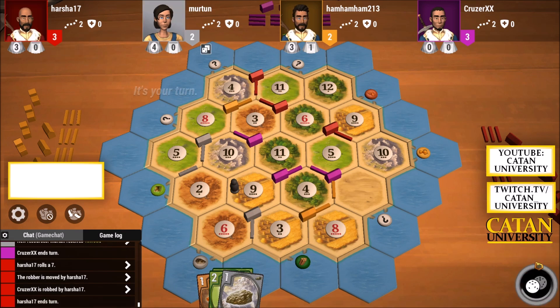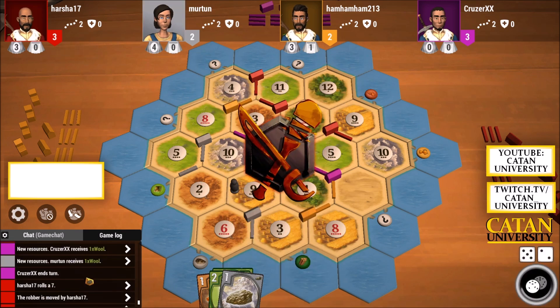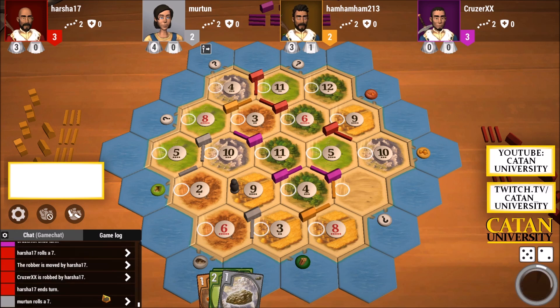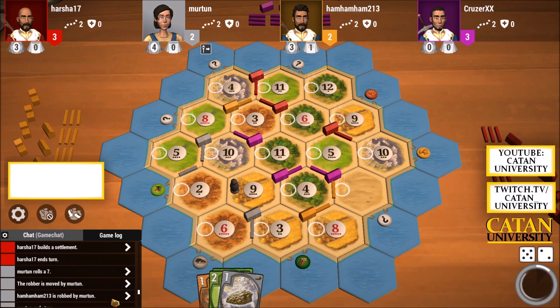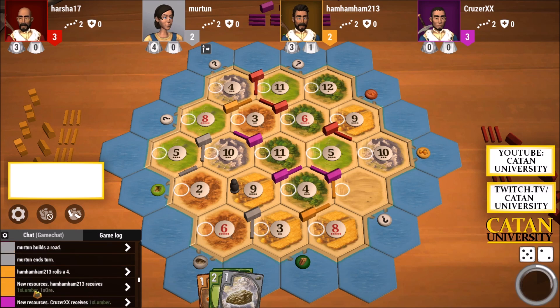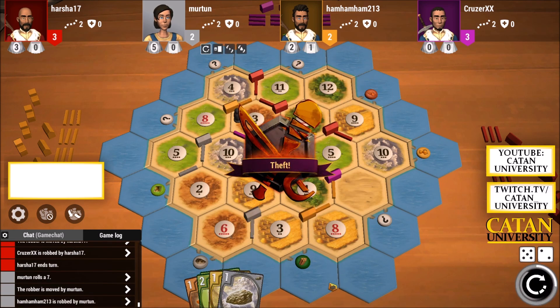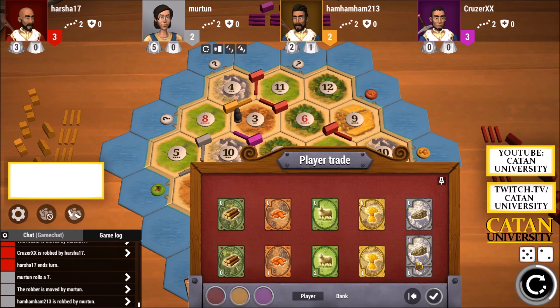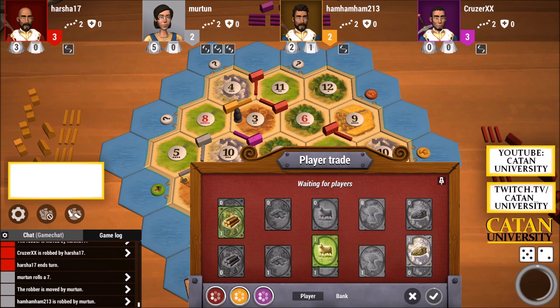Yellow also has some good food, so this hurts me — it's a very good placement by the red player. We did trade away for grain and now we need grain, but that's the way it is. We'd still like lumber. I don't think anyone has gotten lumber after our last steal, so I'm going for yellow again since yellow did buy a development card. We get grain, which is fine. Let's see if someone wants to give us lumber — I'll do a wildcard trade.